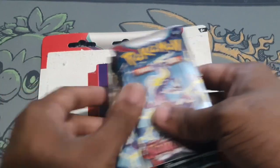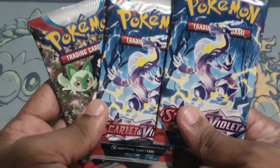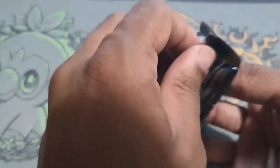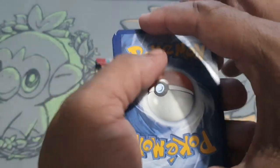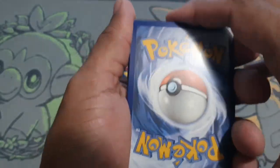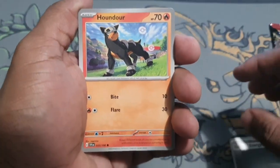Let me get that cold cat out of the way, get the rubbish out of the way, and get straight into these three lovely packs. We have two Miraidon packs. I'm looking for something new for my collection if it gets pulled. I also need some Judges to play — I really want some Judge cards for sure.